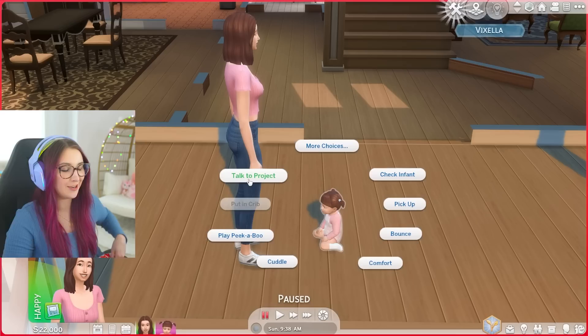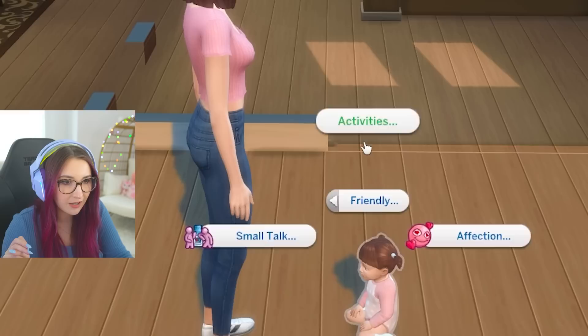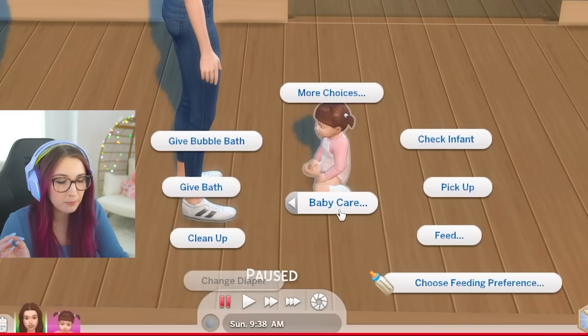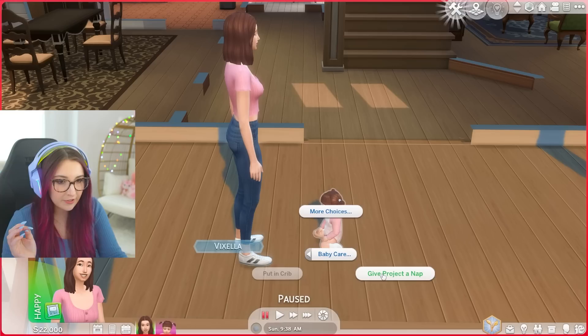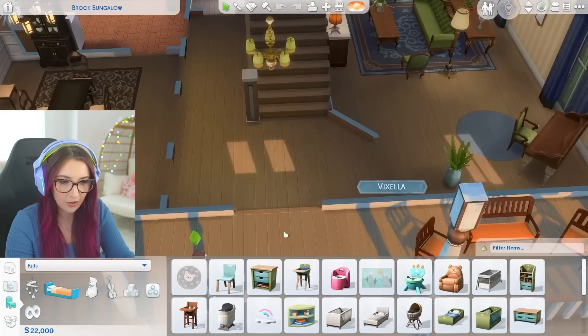Let's talk to Project — maybe I shouldn't have named her Project Zero. Cuddle, comfort, bounce. Check infant. We've got the new pie menu! Friendly activity, small talk, affection, comfort and cuddle, read a toddler book — this is an infant — baby care, choose feeding preference, kid project, and nap. Before we do any of that, let's pop into build mode.